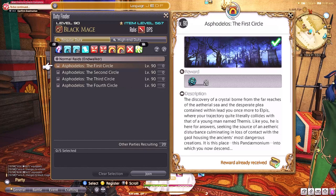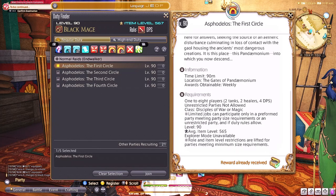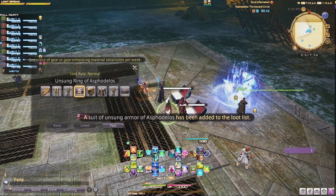In the Pandemonium raid, items will drop that you'll need to obtain and turn in for item level 580 gear. You need that item level 570 gear to get in, as the requirement is item level 565. Once you're in the raid, you'll have a chance to roll on different pieces for body or accessories.